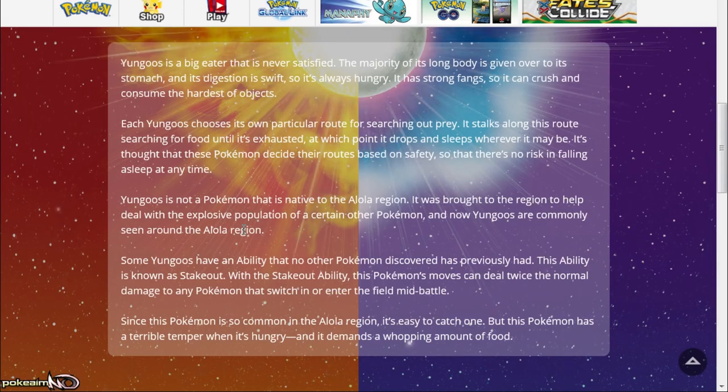Unless there's an infestation of Ekans and Arbok around the Alola region — but some Yungoos have an ability no other previously discovered Pokémon has had, known as Stakeout. With the Stakeout ability, this Pokémon's moves can deal twice the normal damage to any Pokémon that switches in or enters the field mid-battle. That's crazy — it's pretty much like Pursuit from the switching-in side, double damage when your opponent switches in.